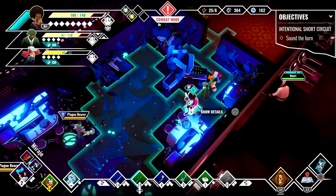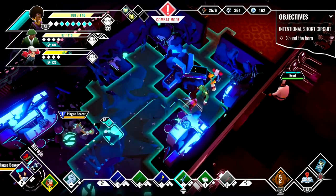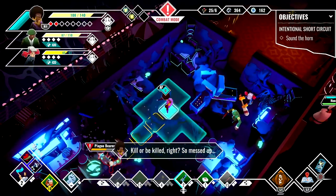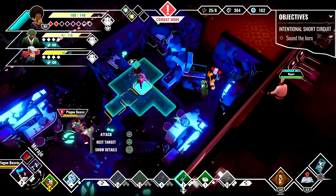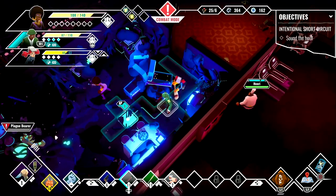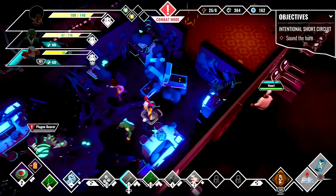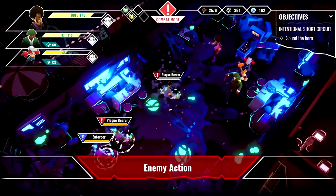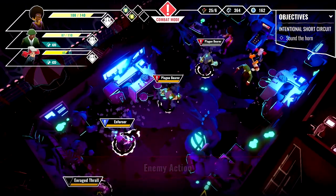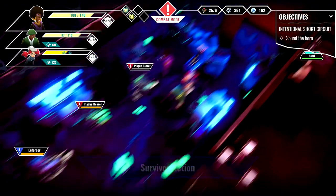Dread Nautical is a turn-based strategy game. We point and click our way around the randomly constructed decks until we locate the bad guys, where we're forced to think tactically. The idea is to use all your points attacking the enemy and moving out of the way, at which point the zombies take their turn and all you can do is hope for the best. It's a back-and-forth struggle until somebody wins, at which point you go back to exploring the decks for more powerful weapons and health items.